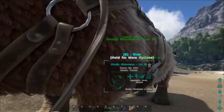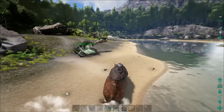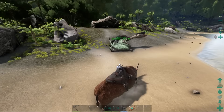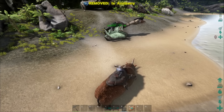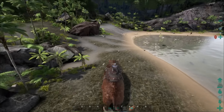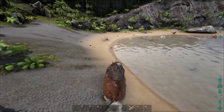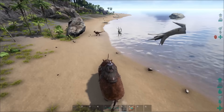There is a new mechanic on the Woolly Rhinoceros — a charging mechanic. There is a red bar, somewhat like the Giganotosaurus, beside the health bar. The longer you hold sprint, the longer that bar builds up, and when it's fully charged you can do a pretty strong attack. I'll go ahead and demonstrate that on this Raptor.